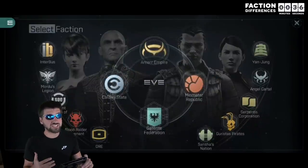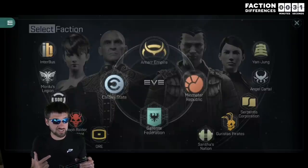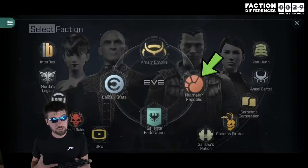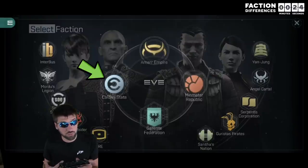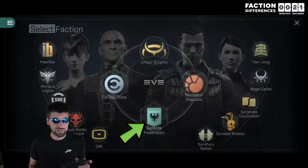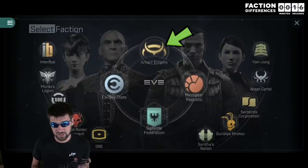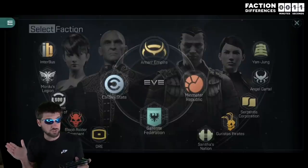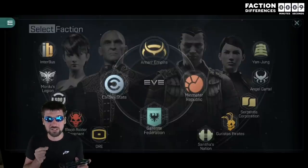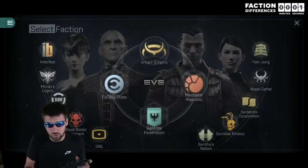All ships of all factions have the same resistance profiles for shields, but they do not have the same resistance profiles for armor. Minmatar ships have 10% more EM resistance than anyone else. Caldari have 10% more thermal resistance than everyone else. Gallente has 10% more kinetic resistance than everyone else. When dealing with only natural resistances for shield, armor, and structure, EM resistance is the rarest of the 4 and thermal resistance is the 2nd rarest, making lasers the strongest weapon type against an average of all ships.